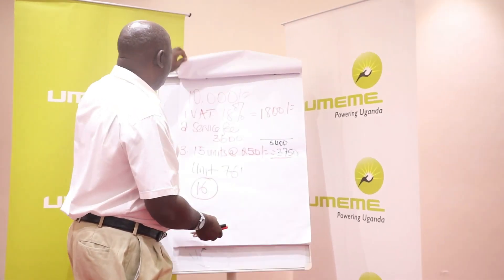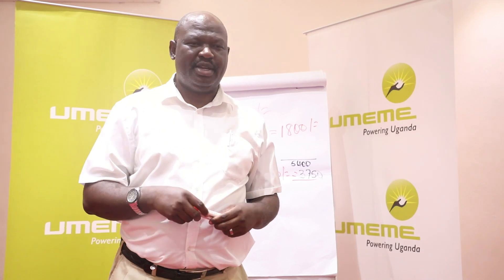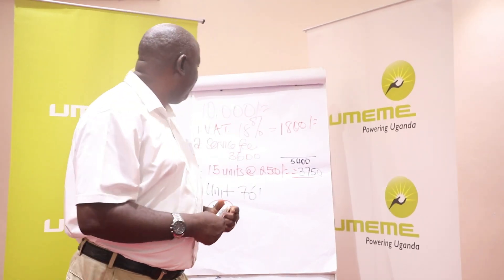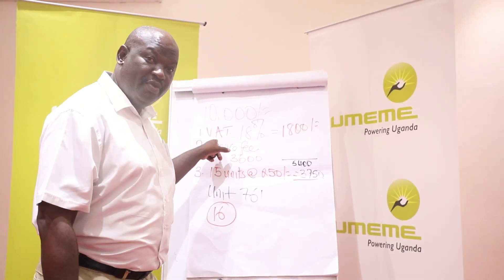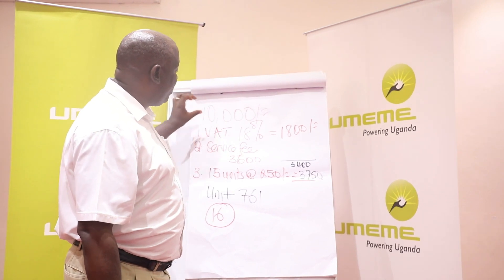There is also the claim that when you have 10,000 shillings and buy units at the beginning of the month, that amount gives more units than buying the same amount later in the month. But the calculation is actually very simple — I request you to look at what I have on the board. Let us assume you have 10,000 shillings. Of that, government removes 18% as VAT, which translates to 1,800 shillings, deducted from the 10,000 shillings.